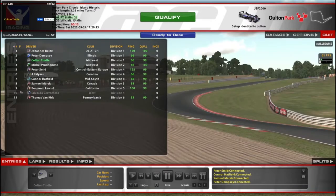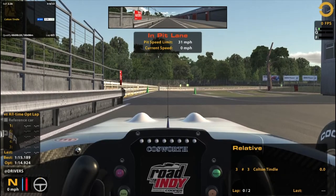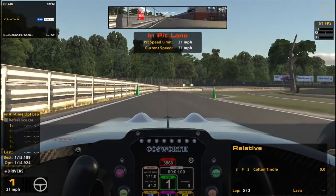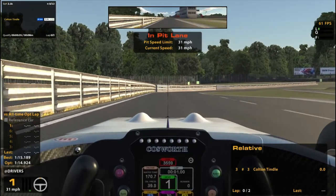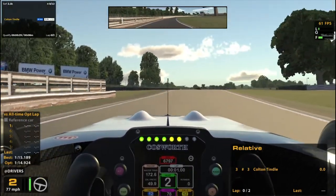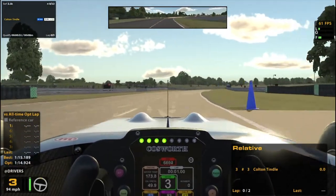Hello and welcome to some USF2000 at Otten Park. We are at the Island Historic layout. There are like six different layouts for Otten Park, so I'm never even quite sure which one we're at until I get here, but you'll see when we come around.